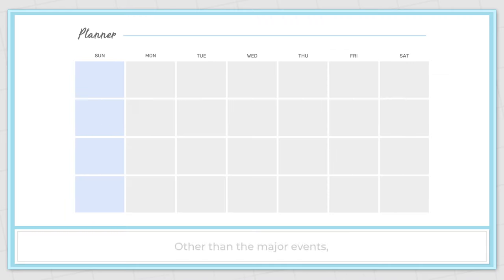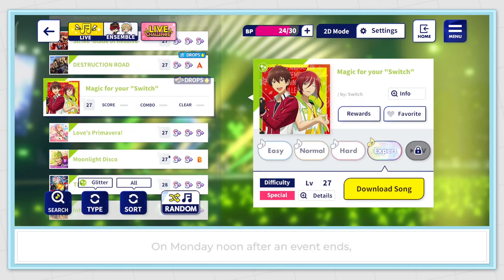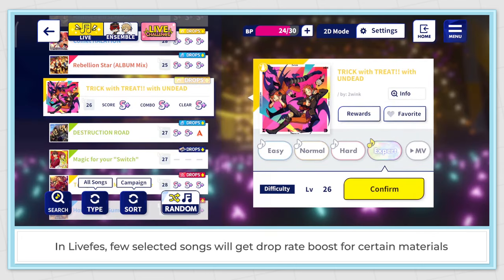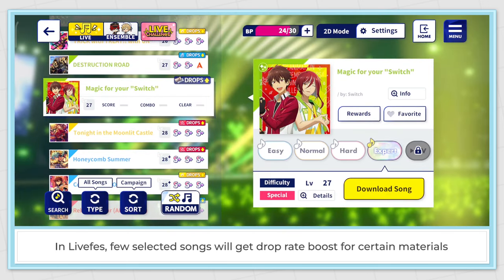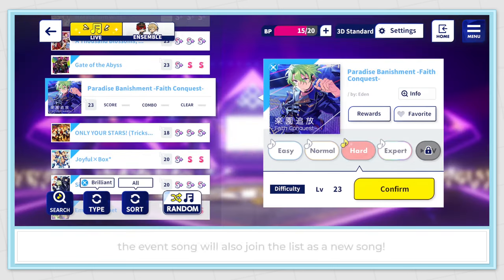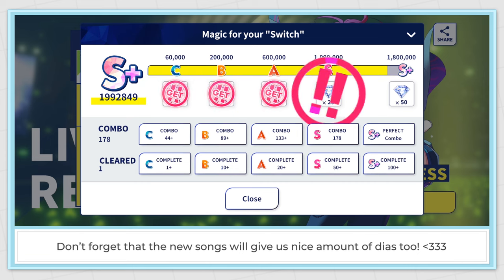Other than major events, we also have mini events that happen during the break week — after the current event ends and before the new event starts. On Monday noon after an event ends, the game will release a new playable song alongside the live-fest. In live-fest, a few selected songs will get boosted drop rates for certain materials — the selected songs change daily, but it's easy to find them by filtering the song list into campaign category. This is the perfect period to farm materials we need to train our cards. If the last event was a unit event, the event song will also join the list as a new song, giving us a nice amount of dias too.